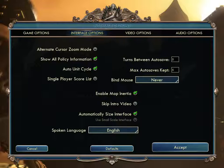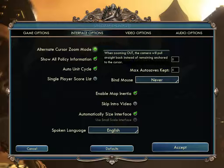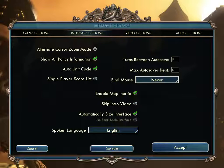Now let's look at Interface Options. 'Alternate Cursor Zoom Mode' — do you want it to center on the center of the screen, or on the cursor when zooming in and out? 'Show All Policy Information' — all policies will be displayed in the social policy screen. That's actually something that can also be changed in the social policy screen itself, so putting it here is redundancy. I'll show you more about that later.